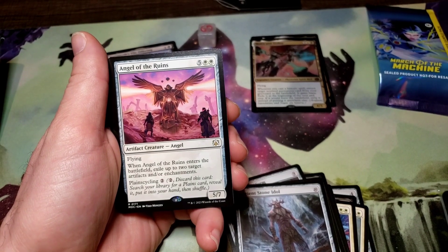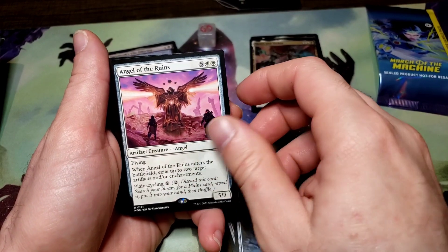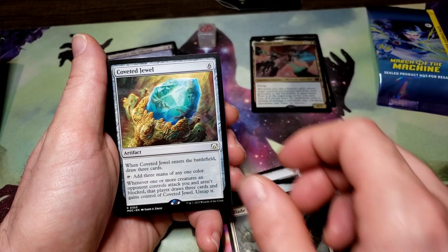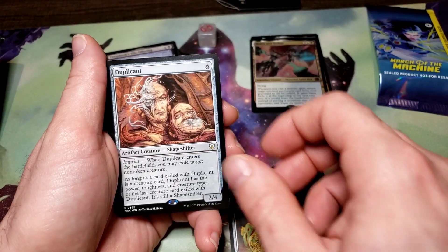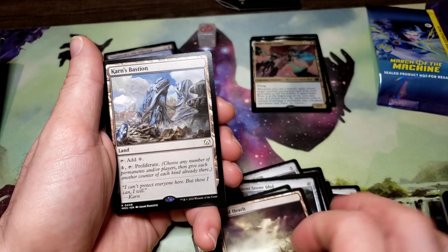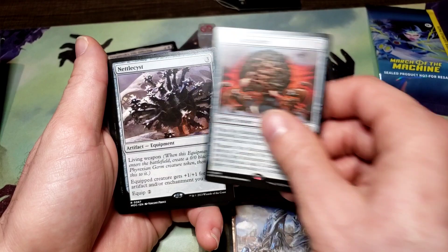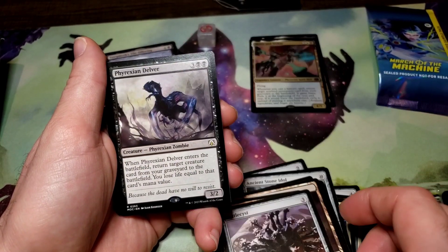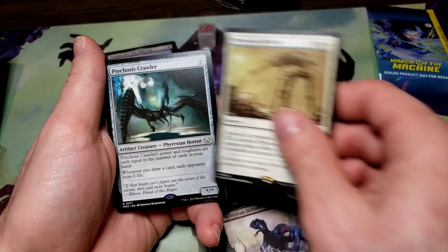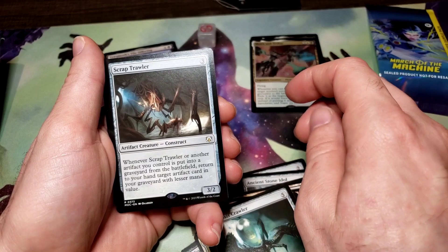I am so sorry, should be paying more attention to the camera — it was blurred out for some reason. Late Splicer, Coveted Jewel, Duplicant, Exotic Orchard, Fetid Teeth, Karn's Bastion, Mere Battlesphere, Nettlesyst, Phyrexian Delver, Phyrexian Rebirth, Psychosis Crawler, Scrap Trawler.